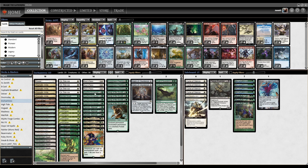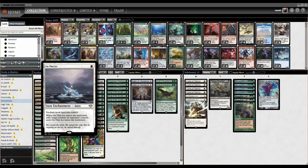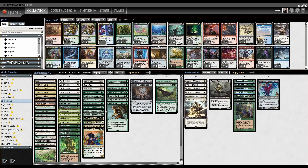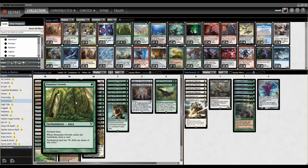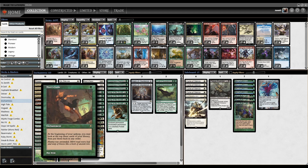The individual enchantments include On Thin Ice as removal for enemy creatures, Song of the Dryads to remove anything not just creatures, and Abundant Growth which cycles and fixes mana. With another enchantress effect out, it draws two cards for one mana. We also have one copy of Miri's Guile, a one-mana enchantment - at the beginning of your upkeep, look at the top three of your library and put them back in any order. It's basically a Sensei's Divining Top that doesn't cost mana to activate.